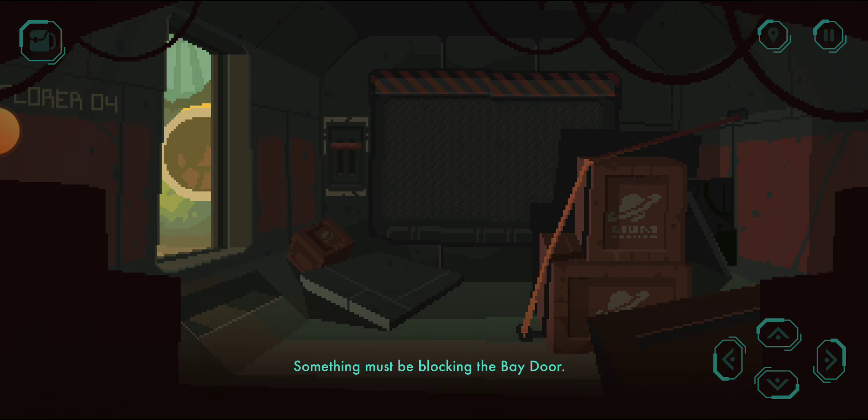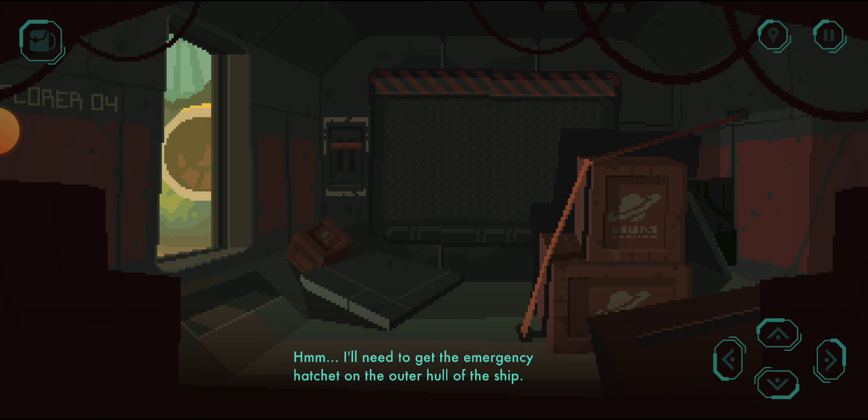Something must be blocking the bay door. It doesn't matter though. I can get out through the airlock. The crate is sealed — I should find something to pry it open. I'll need to get the emergency hatchet on the outer hull of the ship.